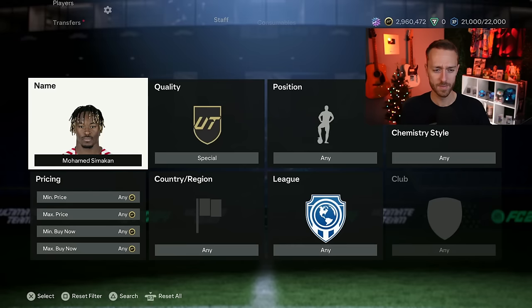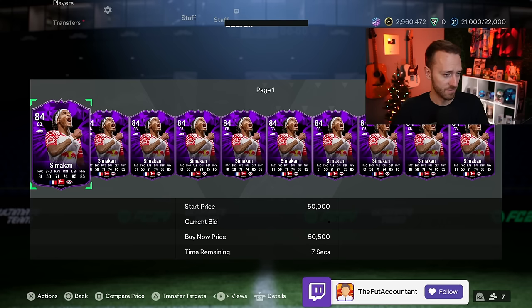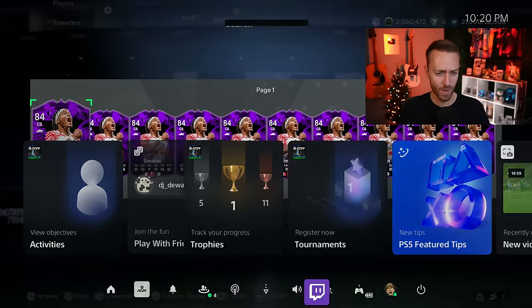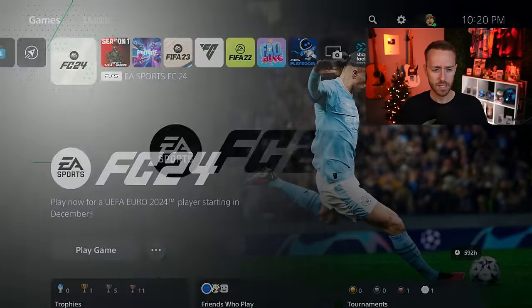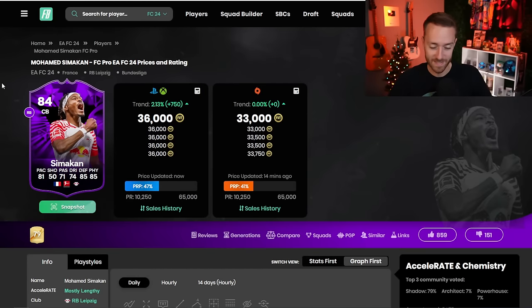Looking at the FC Pro Live cards — Simicon and others are still not upgraded, and they were supposed to be upgraded today. I don't know what EA is waiting on. Some of the pro players have even tweeted out the official cards, but they're not showing as upgraded right now. Hopefully EA doesn't fall behind on the Thunderstruck upgrades coming today on Wednesday as well.